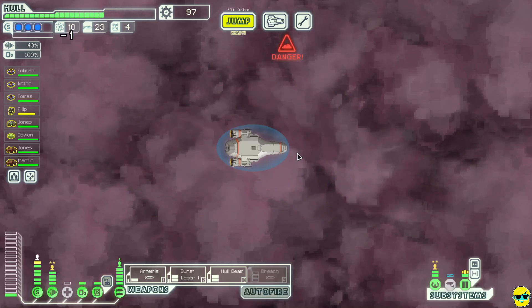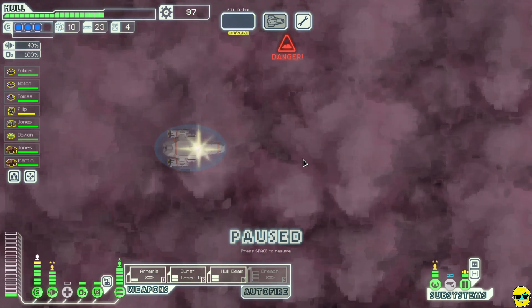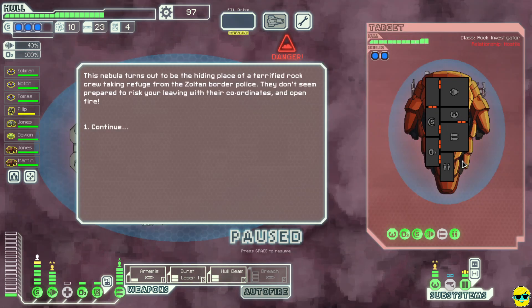Right away we have a rock ship and they open fire. The rocks want to fight, but this rock ship is terrible — it has two shield bubbles, a beam, a missile, and a laser. The missile is kind of scary; rocks generally have missiles, that's their thing. They have a cloning bay. I'm still low on hacking so I don't think I'm going to try to hack this ship. Instead we'll just use missiles.